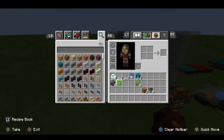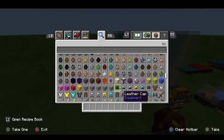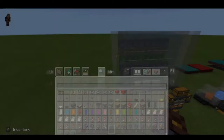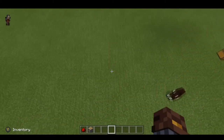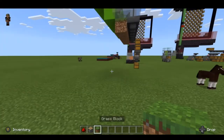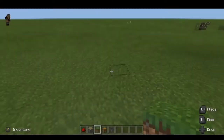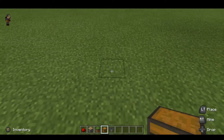Here's what you're going to need: eight hoppers, eight observers, a couple of stacks of building blocks, half a stack of stained glass (any kind), an infinite water source, a couple of chests, nine hoppers total, kelp, eight pistons, eight redstone dust, and some gravel, dirt, sand or whatever you want to grow the kelp on — only eight of those.